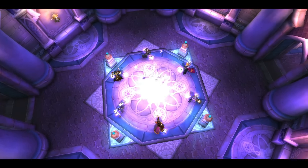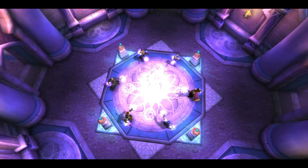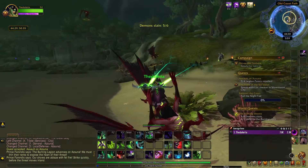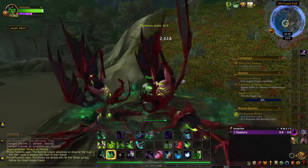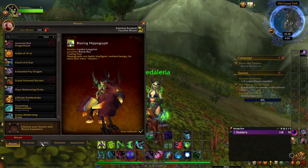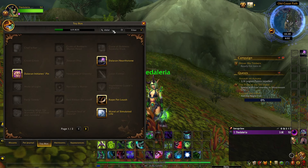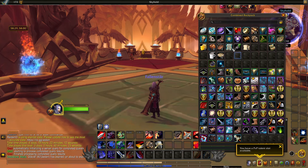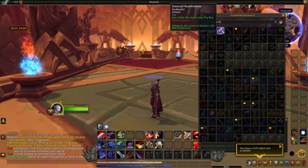That's how to get your Dalaran Hearthstone for the first time, but I also wanted to cover some other things to try in case you might already have it but aren't sure. For example, if you're a returning player who played during the Legion expansion in 2016, you likely already have your Dalaran Hearthstone. The first place to check is your toy box and search for it, since they made it a toy item about a year ago instead of it taking up bag space. If it's not in your toy box, try checking bags on whatever characters you played at the time to see if it's there so you can learn it as a toy.